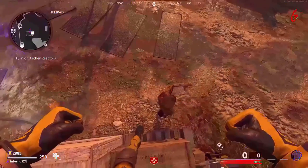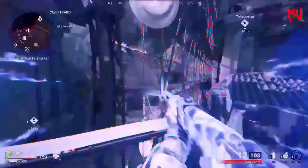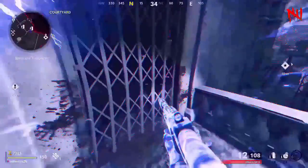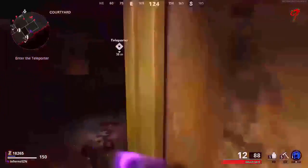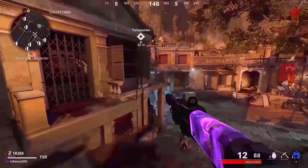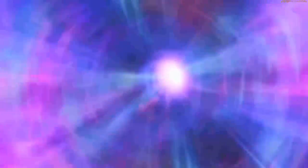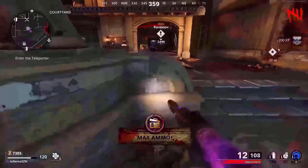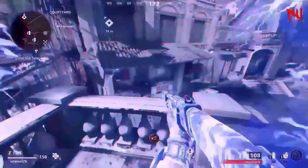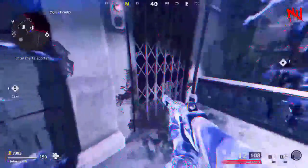I'm going to be showing you every single way you can skip the first door on Firebase Z. The first method uses the Aether Shroud — make sure you have it ready. Follow exactly where I go, then when you come to the edge, use your Aether Shroud. If done correctly, you will be on the balcony and can skip the first door straight to the teleporter. For the second method, do the same thing by jumping onto this little ledge, then jump up and use your Aether Shroud. If done correctly, you will be on the balcony again and can skip straight to the teleporter.